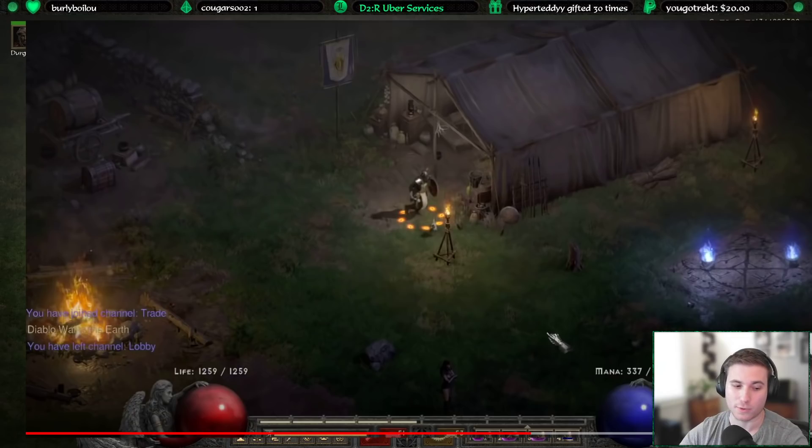Spawning Diablo Clone in the live realms is a lot different than spawning them in single player. In single player, all you have to do is sell one single Stone of Jordan to any merchant and Diablo Clone will spawn. When you're doing it online, you actually have to sell between 75 and 125 Stone of Jordans to the merchant.